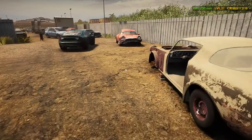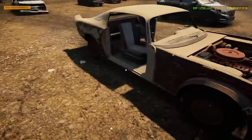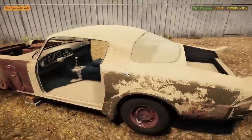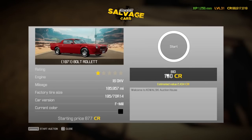We'll go for the Bolt Roulette first. The only thing this car needs is a battery — and there's our battery. That's all we need. The rest of the car — it doesn't matter how bad it is condition-wise — we can make money from this as long as it's got a battery. That's my first piece of advice: find a junk car that has a battery in it, then buy it.